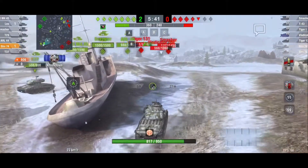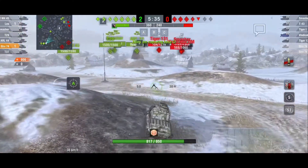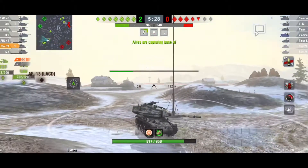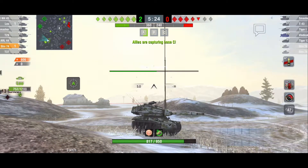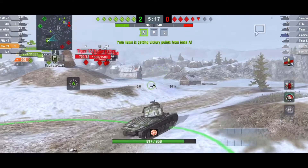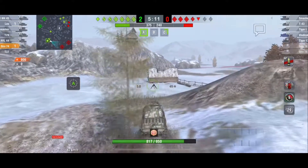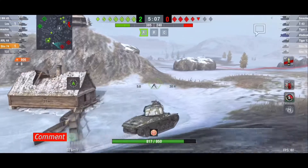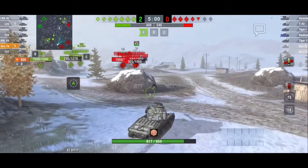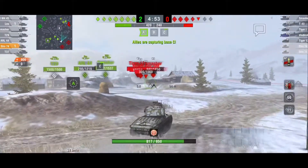We take out the enemy Strv and it looks like we took out all the enemies on this side. We're almost at 1000 damage already and two enemy tanks destroyed. We're going to cap out base A real quick before we go flank around and hit the enemy from behind helping out our heavies. Can we just take a moment to admire how gorgeous this tank is? I really love the design and feel of it. This honestly might be one of my new favorite tanks in the game.